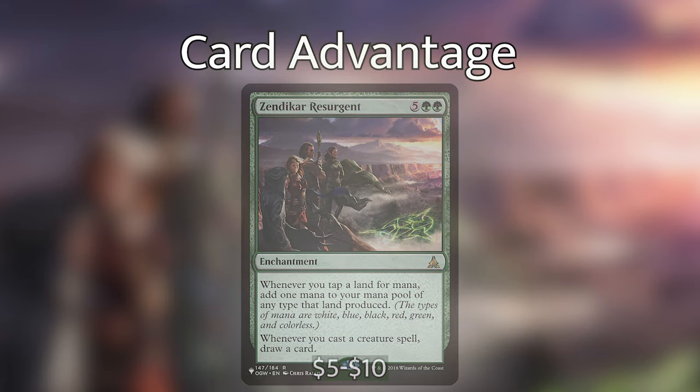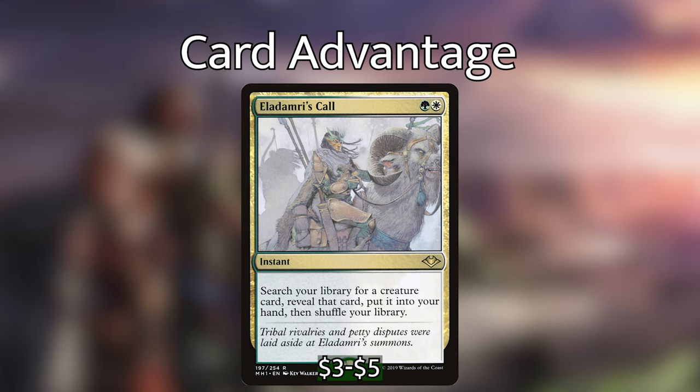We only have one tutor in this deck and that is Eladamri's Call — green white for an instant: search your library for a creature card, reveal that card and put it into your hand, then shuffle your library. There could be a lot of creatures you can get, so it's very important that you know the deck before you play this card because there are a lot of good choices. If I had to make a recommendation depending on which point we are in the game — I would grab something that either draws us cards or activates from our landfall triggers. Say if we already have 6 mana, I would grab either Omnath, Locust of the Roil or Omnath, Locust of Rage to get us that advantage off of playing our lands. However, if we have so many lands, we might be able to just grab an Avenger of Zendikar, then play Scapeshift and go crazy.